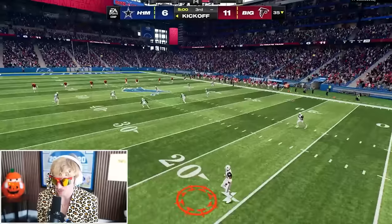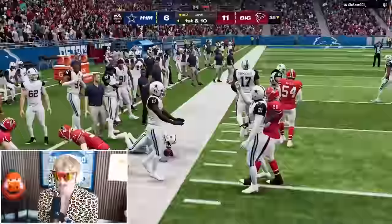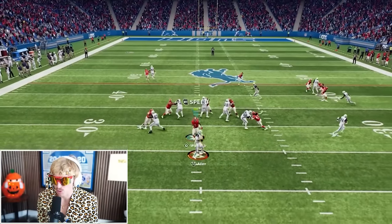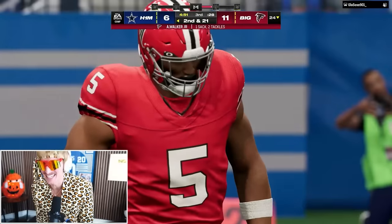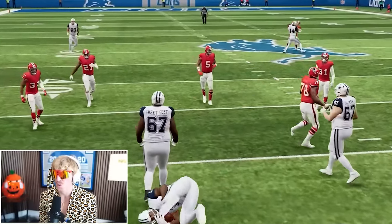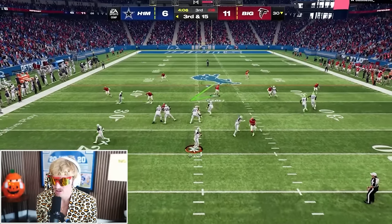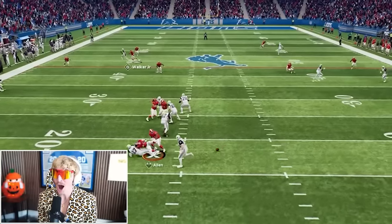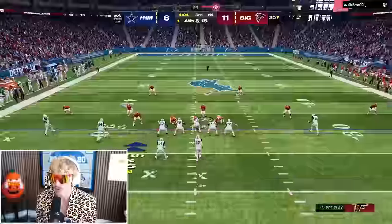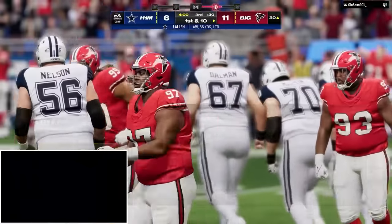Second half defense: I sky the kickoff to Walter Payton and Jason Pinnock provides coverage. I need to incorporate some blitzes — he hasn't seen a single one from me. On what looks like an RPO, Anthony Walker comes right up the middle — got him! Then a monster hit from Bruce Smith. On fourth and 15, I bring Bruce Smith as a pass rusher and he comes through — sack! Look at that pass rush.